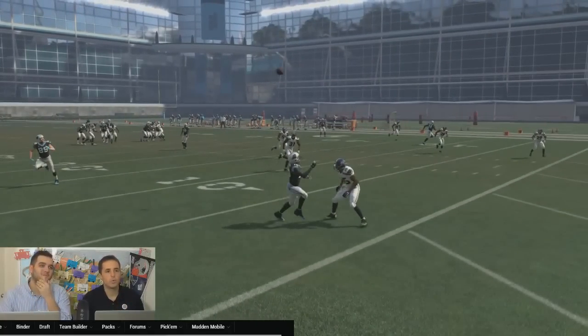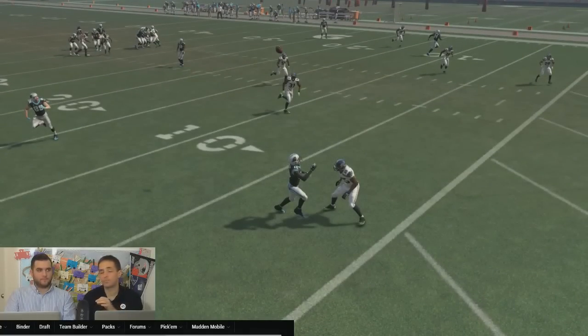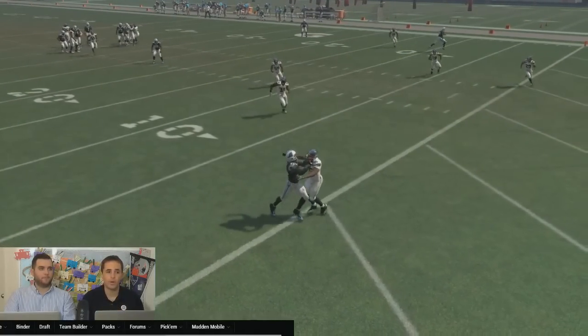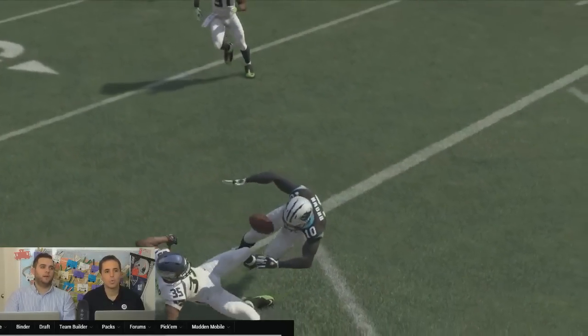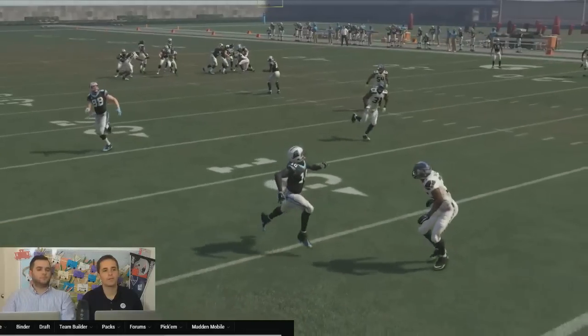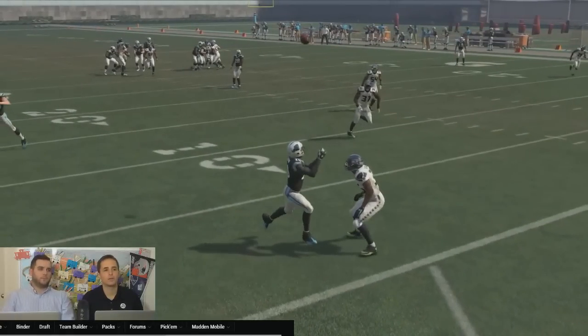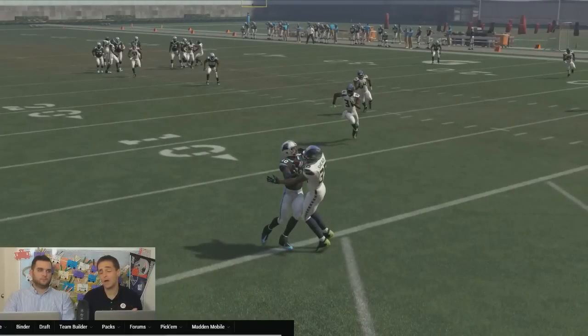...if you hold down A on Xbox or X on PlayStation 4, that is how you play the man. You are not going to go after the ball — you're going to wait until he catches it. You saw what he did there. Now, if you were to hold down Y right there rather than waiting, you would jump straight up and pick that ball off, or at least go into that interaction.